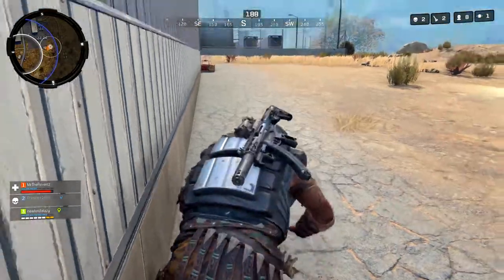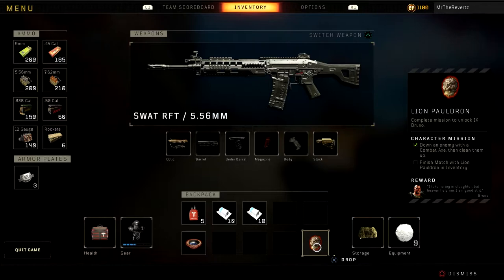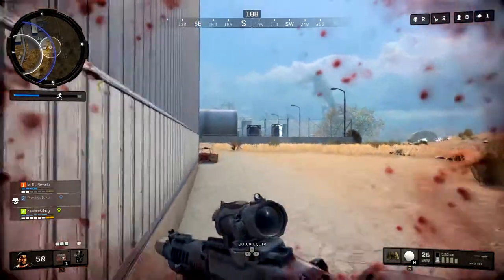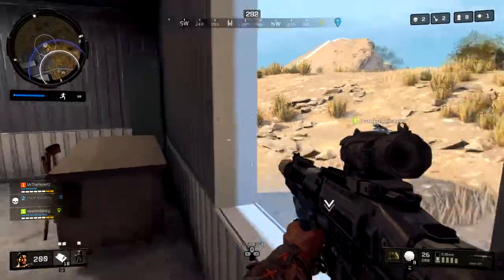A vehicle may help you out with traveling around faster in order to locate a player, but I do recommend coming up behind them and flanking them because it's gonna make it a bit easier to get that kill. So that's how you get Bruno for Call of Duty Black Ops 4 Blackout.